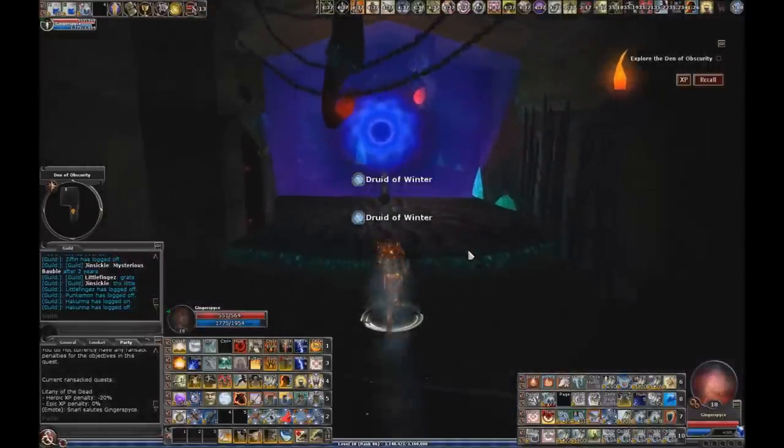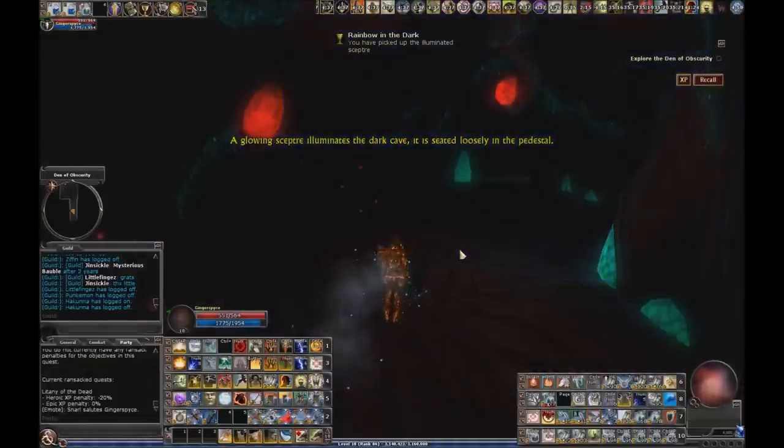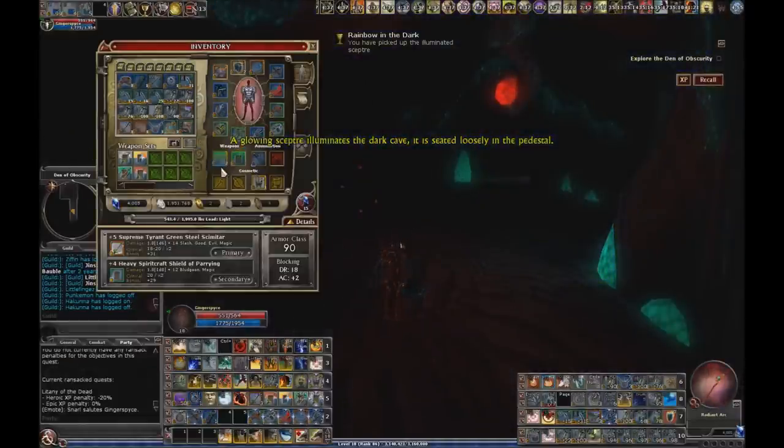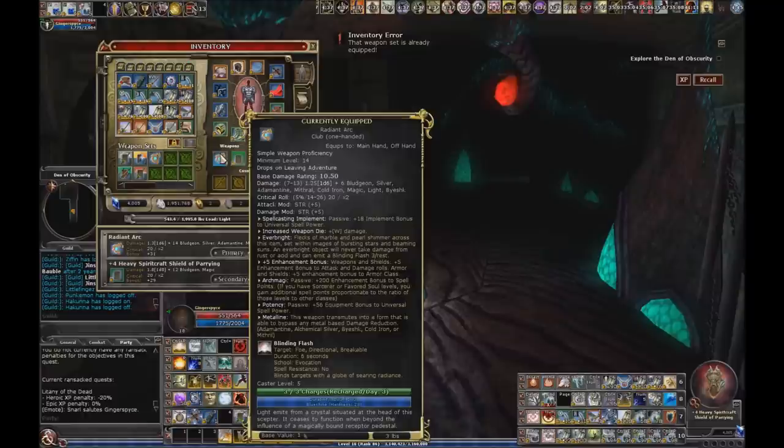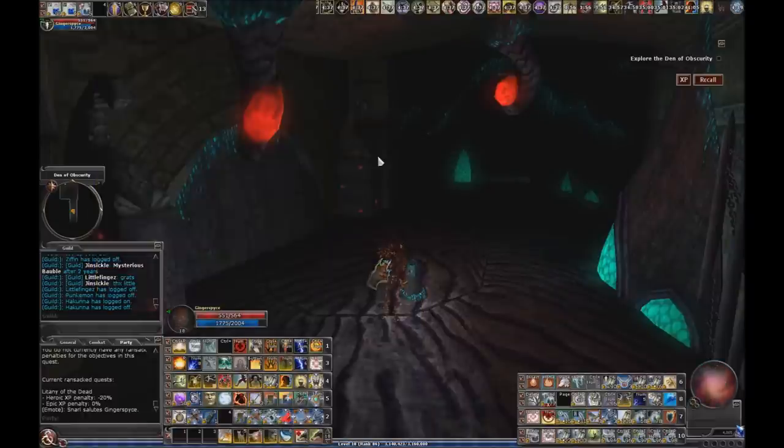Okay, you come here and here's the torch — the radiant arc. We're going to set that up in the equipment and weapon set here. It's not a bad little weapon — it's your arch magi potency 56, metalline. This isn't a melee build anyways, but that allows you to see. Without it, it's very dark.